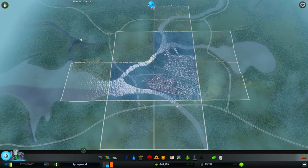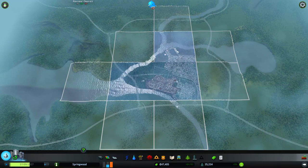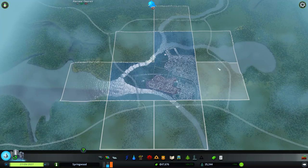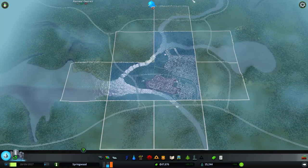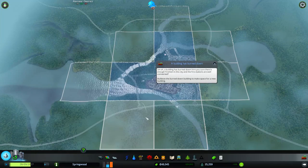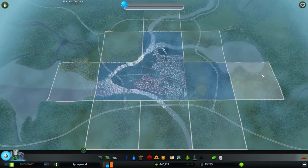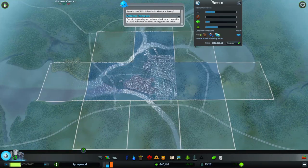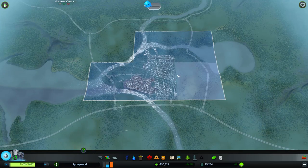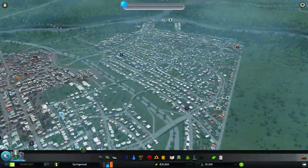I don't know where I should be building next. I would assume that the natural growth would probably encompass up to the highway over here, probably these two zones. That way I'm kind of all within this river system here. I think I'm going to purchase that, and this one as well. So I have some more growth.